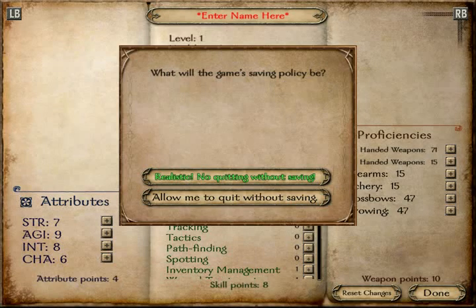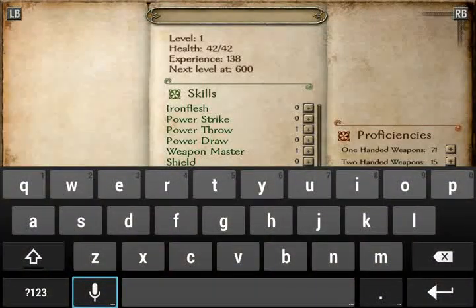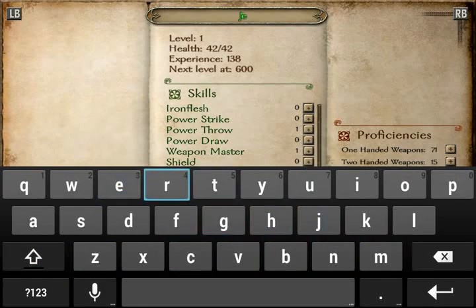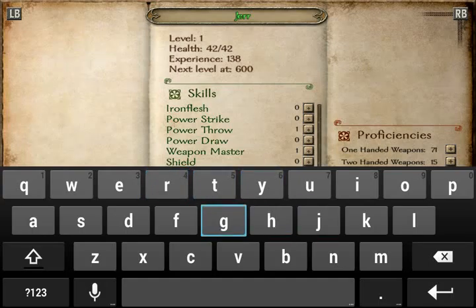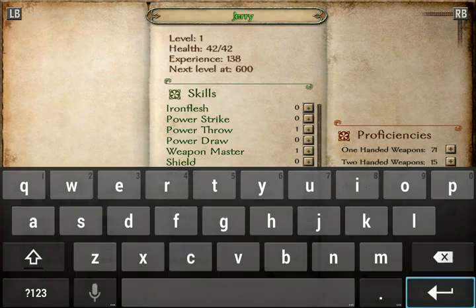Oh, I have to change the name — that's what it's asking. I can barely read it — it's like green on whatever text. J-E-R-R-Y has nothing to do with CaptainSparklez. I had that name a lot longer than he thought of it. Where is the Y? It's like up here — there it is. J-E-R-Y.